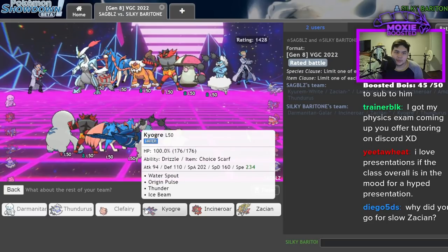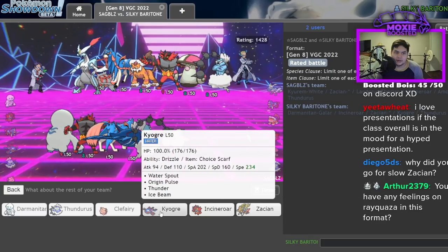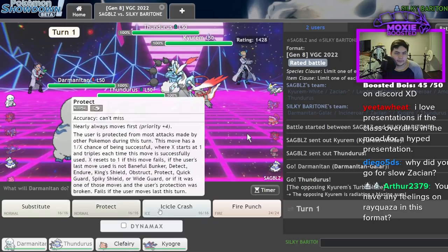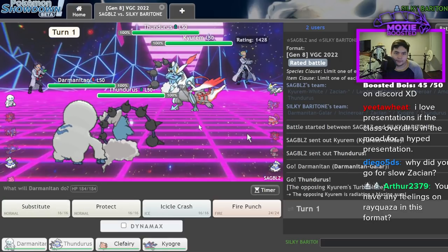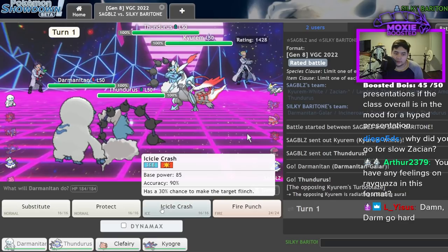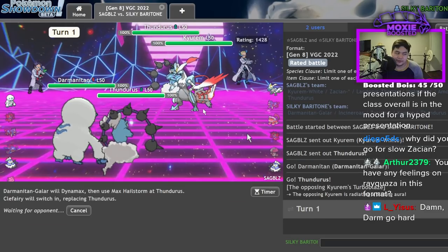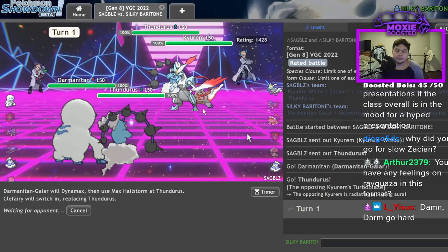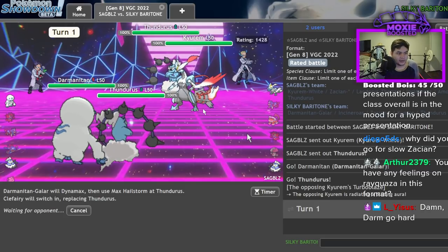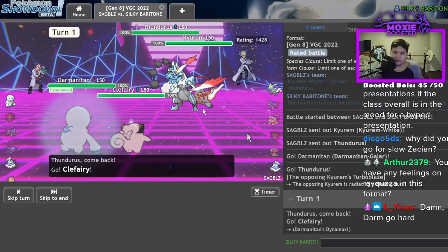I'll go Clefairy in the back, and as my last mon — do I want to go Zacian or Kyogre? I think Kyogre might actually be best. Now this is pretty epic — here's what I'm gonna do: I'm gonna immediately Dynamax and go for the Hailstorm on Thunder, so I'm gonna get my Clefairy. Do you have any feelings on Rayquaza in this format? I think Rayquaza is just fine — it only really works if you have a Zacian on the team.